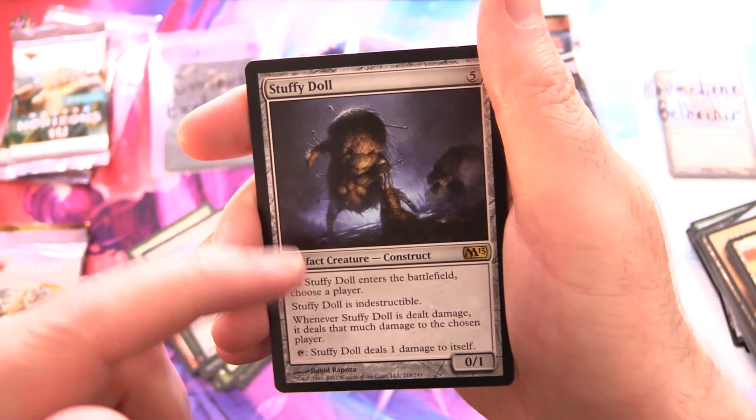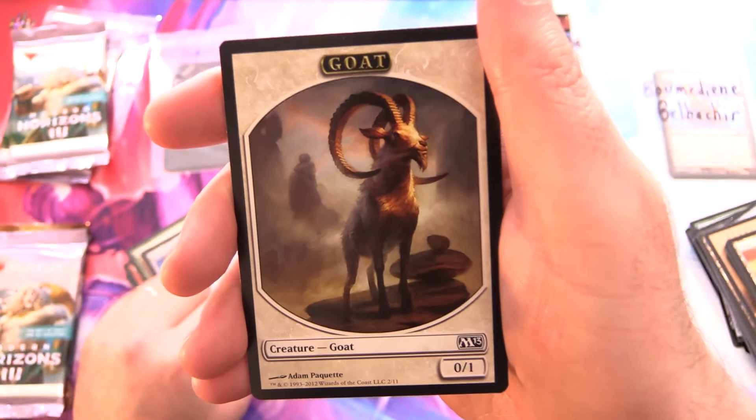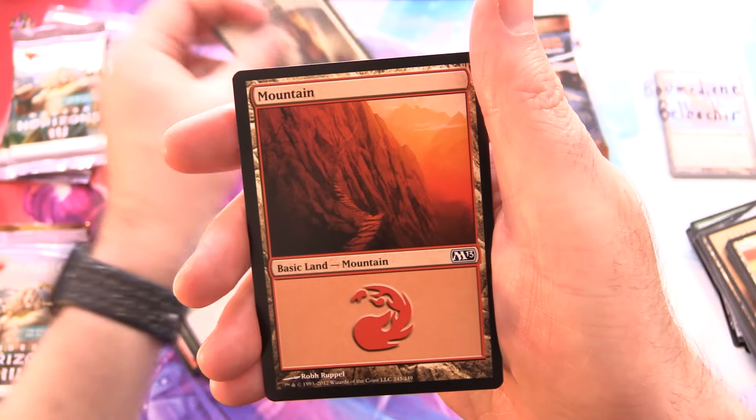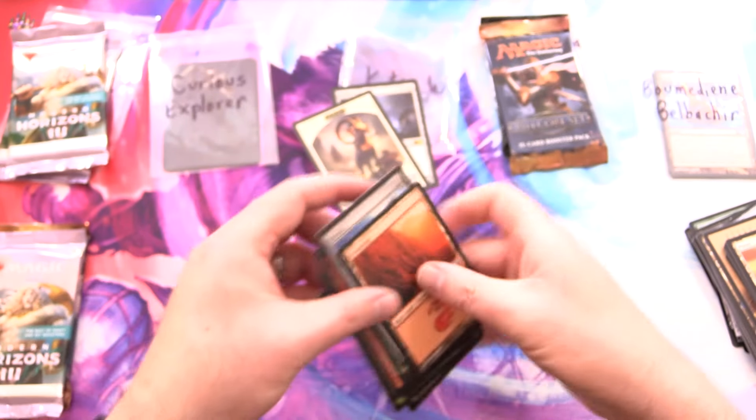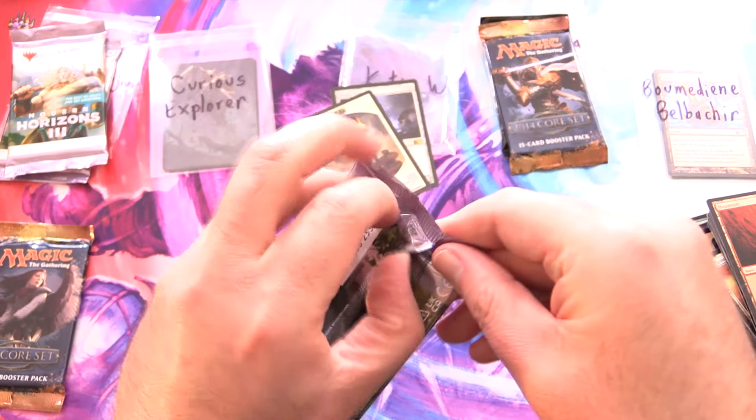For the uncommons — Revive, Kitesail, and Stuffy Doll. That is an awesome one, read about what that does — it's sort of like a voodoo doll type thing. And a Goat token, chuck it in, and a Mountain.